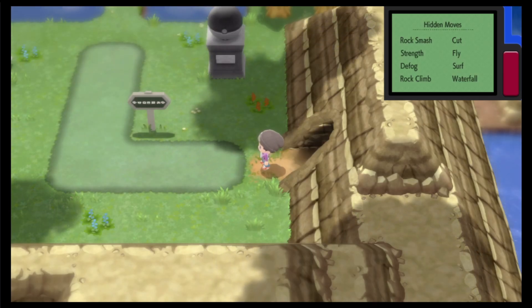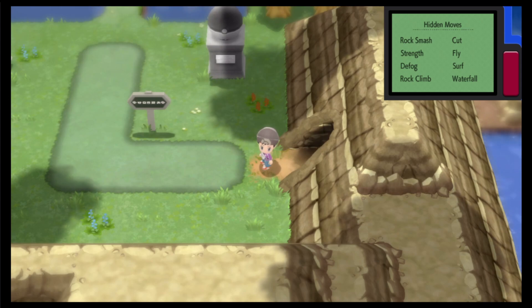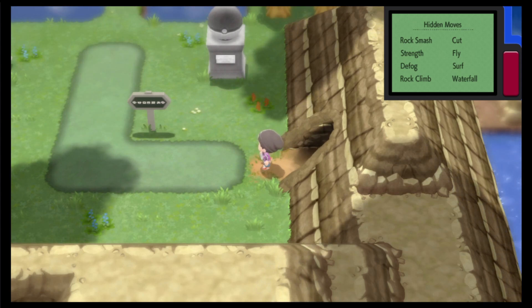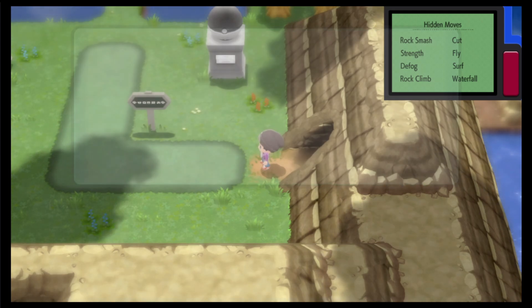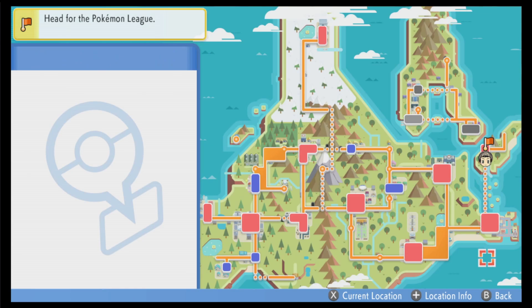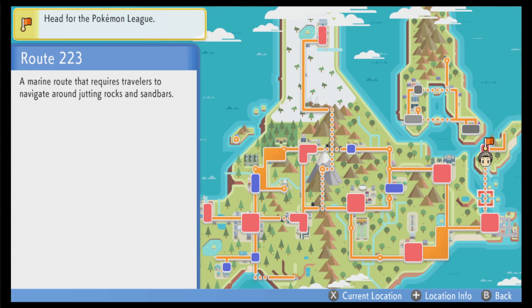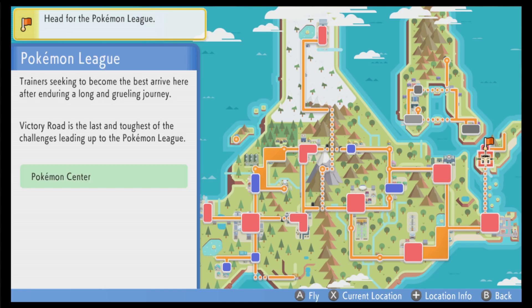Hello, and welcome back to another video on Pokemon Brilliant Diamond and Shining Pearl for the Nintendo Switch. In the last one, we took on Sunny Shore City and battled Volkner, the Gym Leader there, for our 8th Gym Badge - the Beacon Badge - and he was the Electric-type Gym Leader. It was a pretty well-fought battle. And then we unlocked access to Victory Road, which we have actually just scaled.